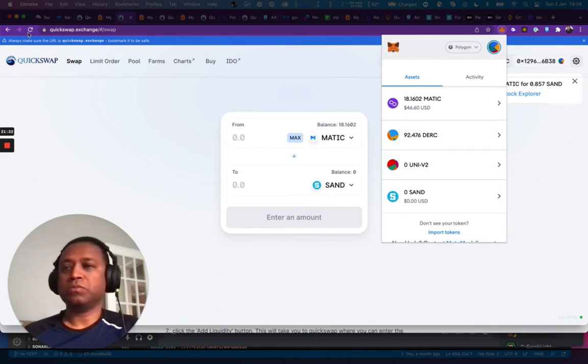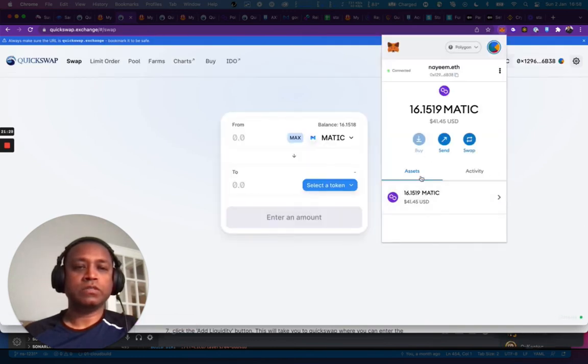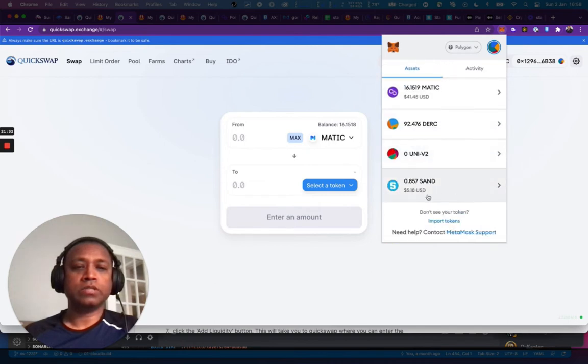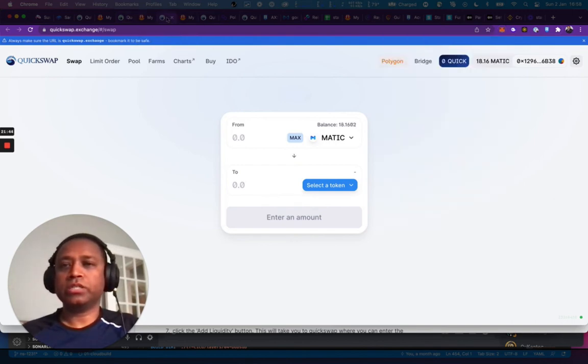Going to MetaMask to check activity — looking at assets, I should see a bit of SAND showing up very soon. There it is — I've got MATIC and SAND. I've got $5 worth of SAND and about $5 worth of MATIC. We're going to try this $10 worth of transaction and try to stake it. Next step: go back into QuickSwap but go into the Pool section and look for the Farm.